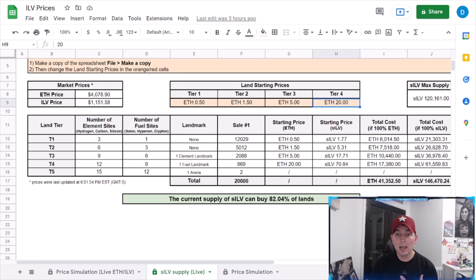Looking at the current forecast, 82% of land can be bought with sILV. In its entirety, not 100% of players are going to use sILV. Let's say theoretically 70% of land is bought with sILV, meaning the remaining 30% is bought with Ethereum — that is going to yield very small revenue distribution. If you are an investor in Illuvium, it paints an entirely different picture when it comes to revenue distribution versus if you're a player looking to get land to get fuel, resources, and blueprints.